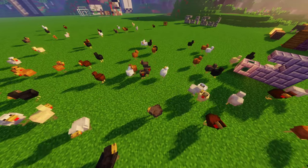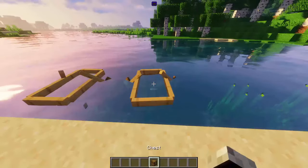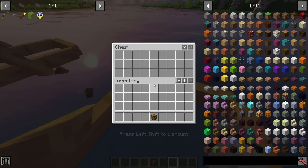Variant animal textures: pigs, cows, and chickens now have different textures. Management. Chests in boats: right-click a boat with a chest. To access the inventory, get into it and press E.